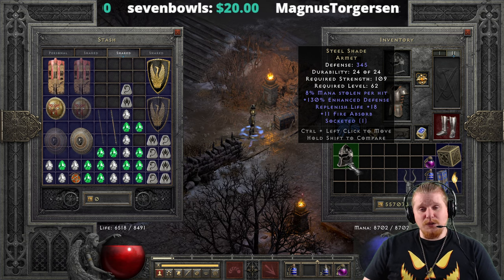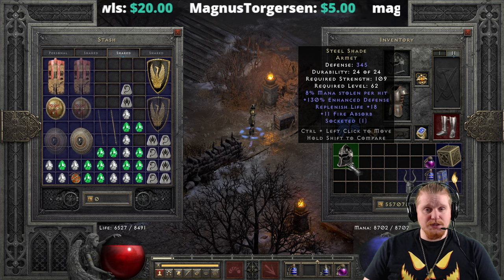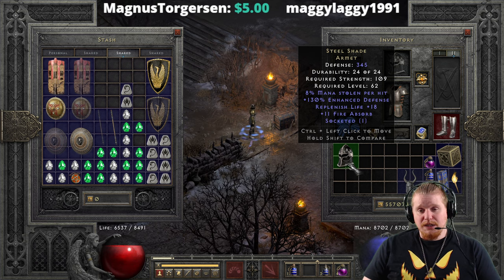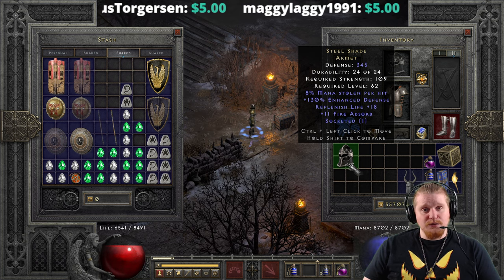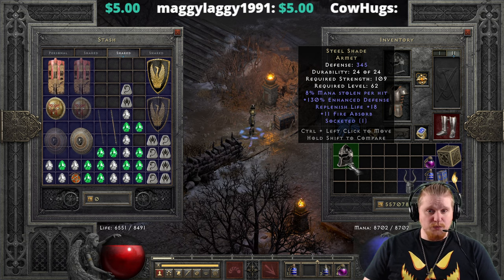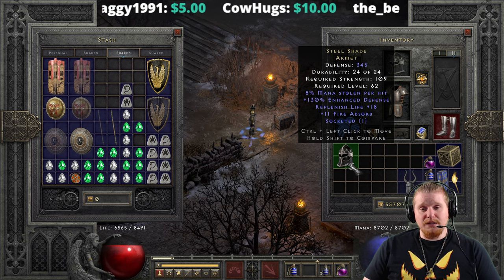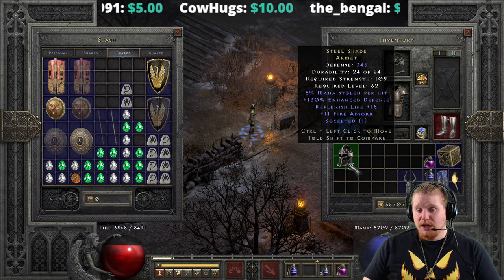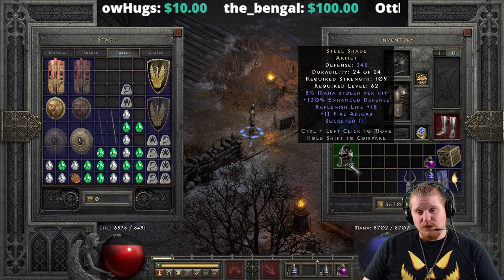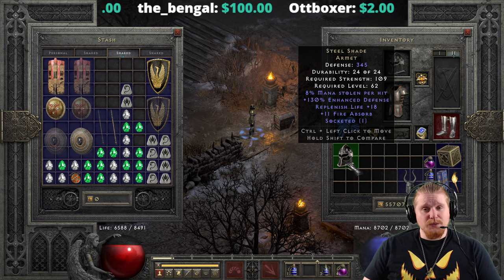And if they had swapped it from mana leech to life leech, it could have been a very interesting helmet to put on a mercenary. But as it is right now, it really kind of is pointed at a character who's going to be in melee combat, which already restricts it to one particular kind of niche. We're literally looking at a helmet more directed toward a melee character than a ranged character because of the Replenish Life, Fire Absorption, and the massive amount of defense.